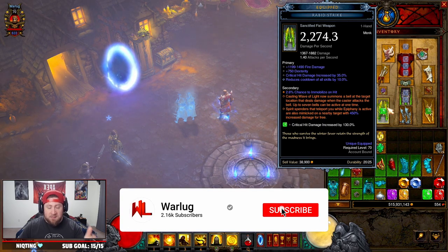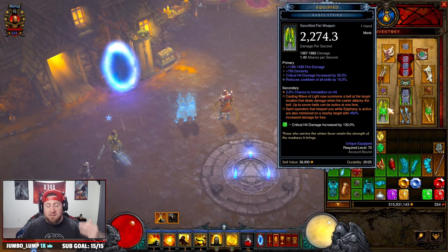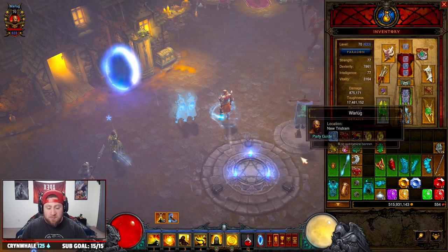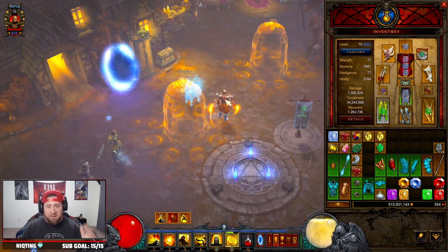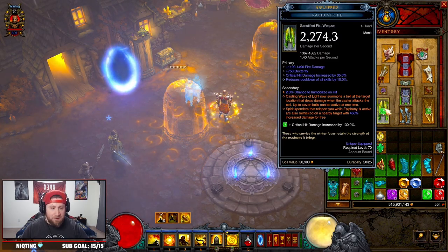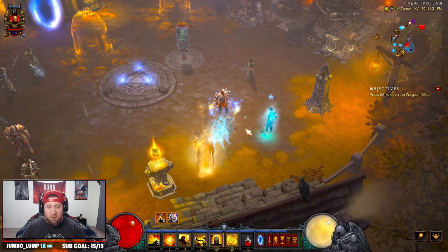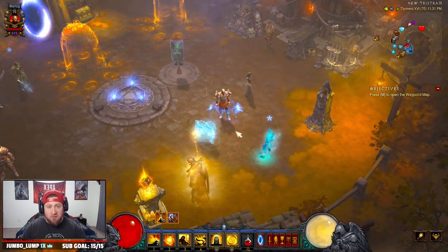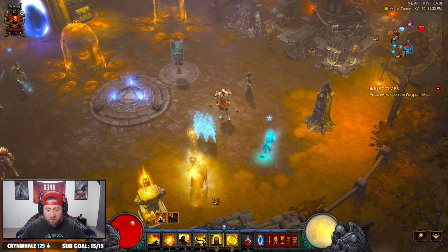Today we're going over the Wave of Light Monk. So far in the PTR this seems to be the breakout build, the strongest build leading into Season 27. It's mainly because of the new Angelic Crucible ability which now summons bells at a target and you ignite them with a spirit-spending ability like Cyclone Strike to deal a bunch of damage. Things may change after the PTR update but this is what we have so far.